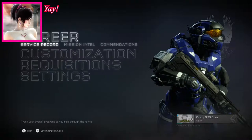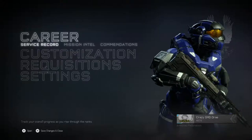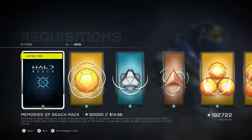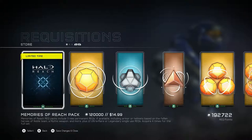By the way, there's Carter's Armor — the Noble Armor and Helmet. Very nice, just for this update though. Take a look at this: the Memories of Reach Pack. 120,000 rec points, or $15 plus tax depending on where you live.